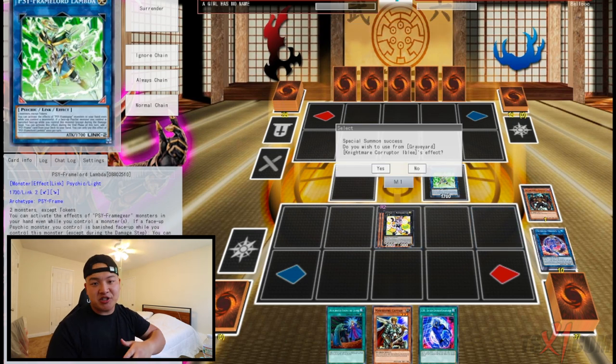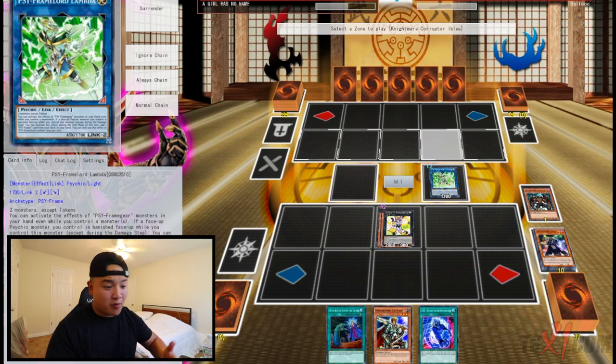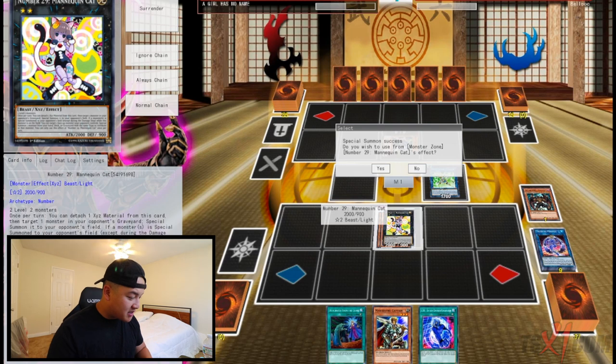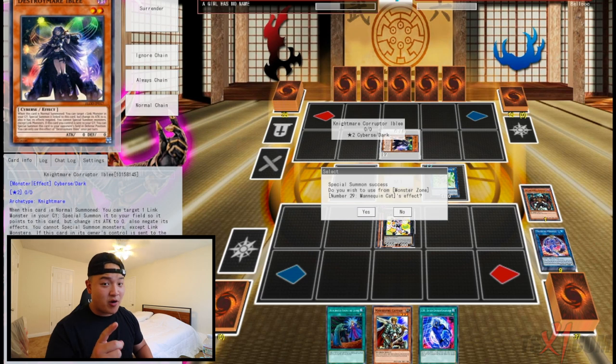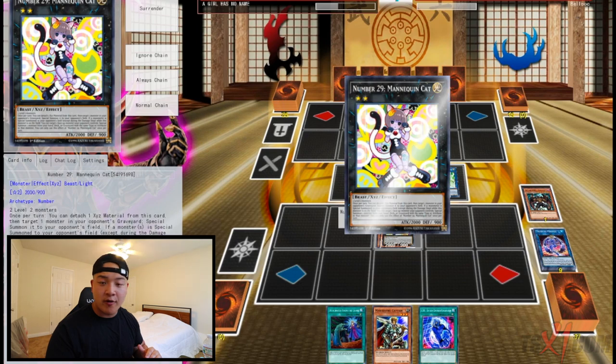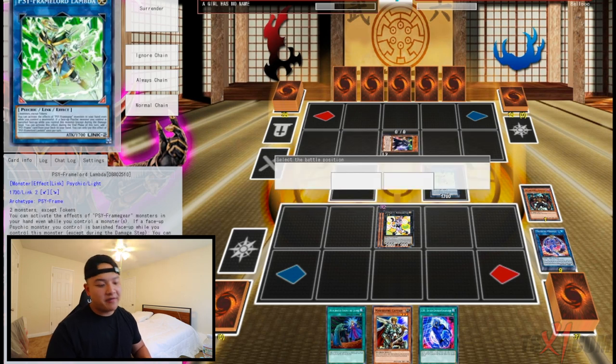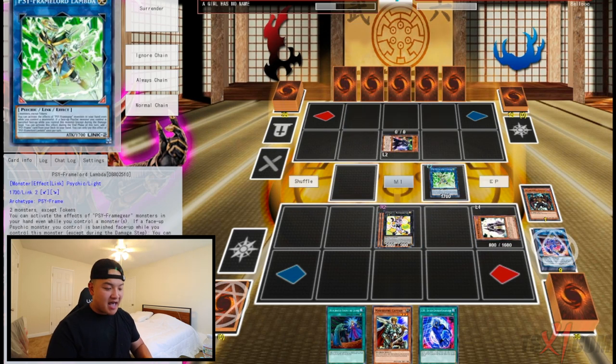Once Iblee touches the graveyard, you activate Iblee's ability to special summon her to your opponent's side of the field. This is when Mannequin Cat activates its effect. Whenever a monster is special summoned to your opponent's side of the field, you can special summon one monster from your hand, deck, or graveyard with the same type or attribute. Since Iblee is DARK, we can special summon a DARK monster — and Mannequin Cat has no restriction whatsoever, so whatever monster you summon off it can still use their effects. We're gonna special summon Summoner Monk to our side of the field.